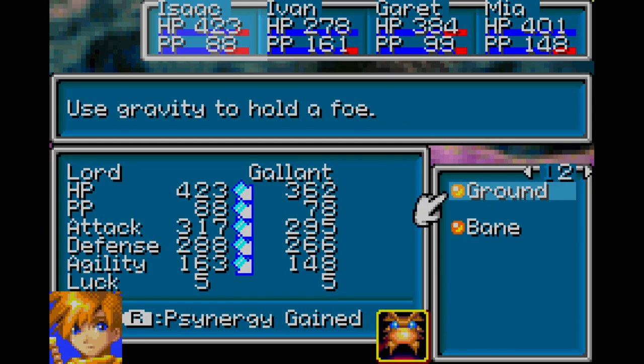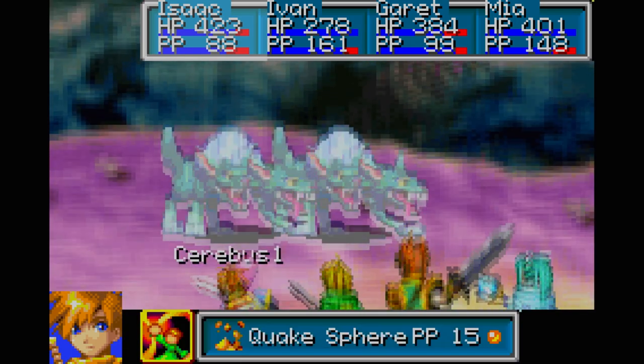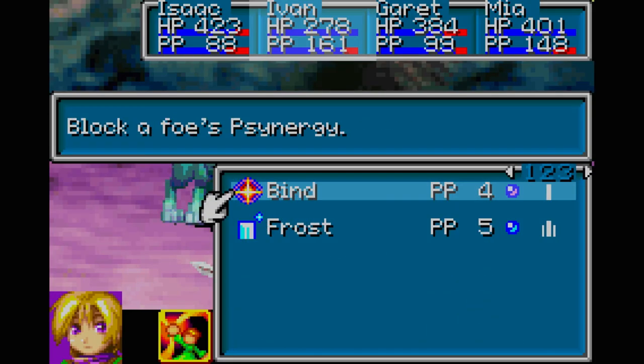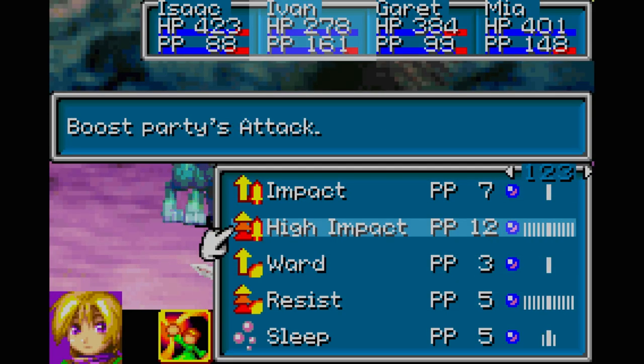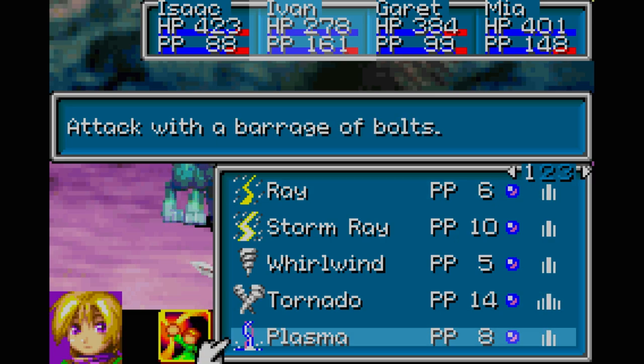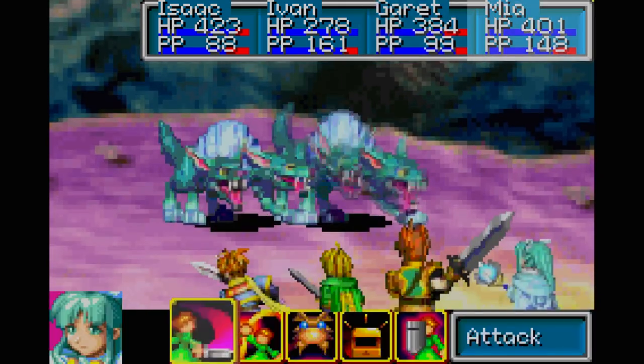Birth and Barrier, use Gravity - actually I don't want to do that. I want to just use this, and then use Plasma. Since I know they're weak against fire, we are going to use Erupt.